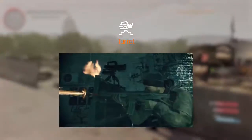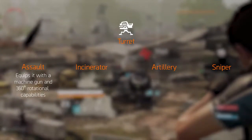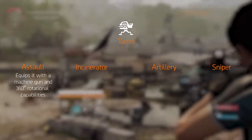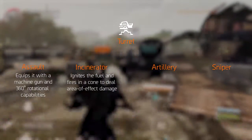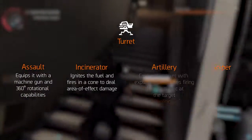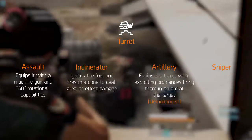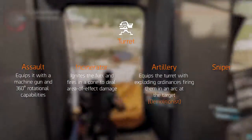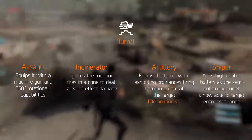The final skill covered today is the Turret — another classic making it back. This compact self-unfolding device tracks and shoots designated targets. It has four mods, one of which is tied to a specialization: Assault, Incinerator, Artillery and Sniper. Assault equips it with a machine gun and 360-degree rotational capabilities; it attacks the closest target, but outside of combat it attacks your designated target. Incinerator equips it with an incendiary tank; the turret ignites the fuel and fires in a cone to deal area-of-effect damage and can be toggled on and off for crowd control. Artillery, tied to the Demolitionist Specialization, equips the turret to fire exploding ordnances at locations of your choice, launching shells in an arc at the target's position once per press. The final mod, Sniper, adds high-caliber bullets as the semi-automatic turret is now able to target enemies you're targeting at range; however, there is a slight delay on target acquisition.